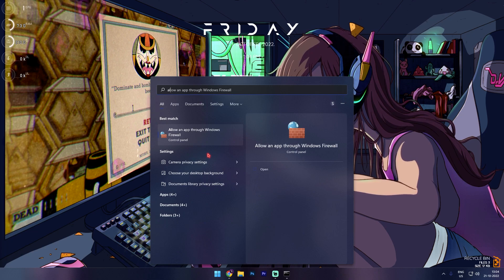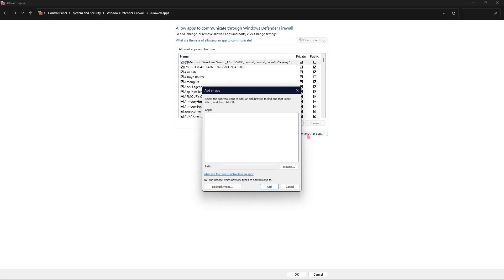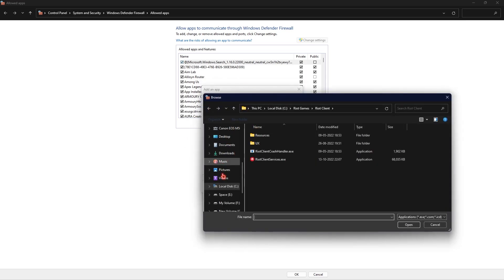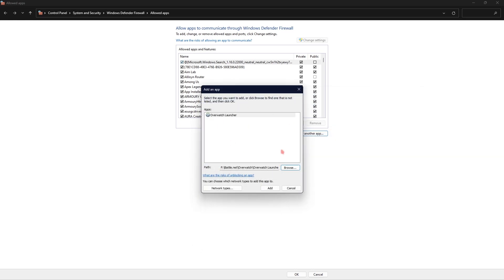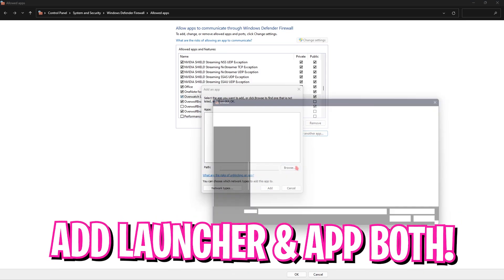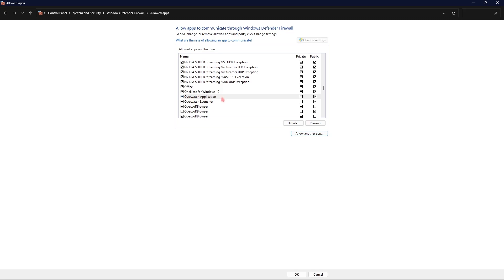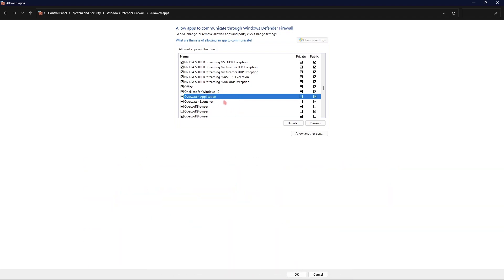The next step is firewall settings. Search for 'Allow an app through Windows Firewall' and open it. Click Change Settings, then Allow Another App, and choose Overwatch 2. Click Browse and navigate to your Battle.net folder, then Overwatch, and add 'Overwatch Launcher.exe'. Then browse again, go to Retail, and add 'Overwatch.exe'. Make sure both the launcher and the game executable are added so your computer doesn't have to send repeated requests to the server, making your internet smoother and eliminating latency and ping issues.